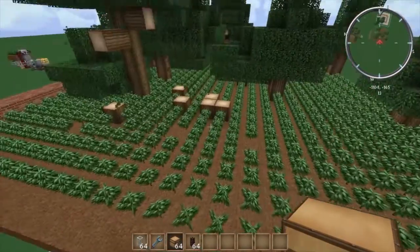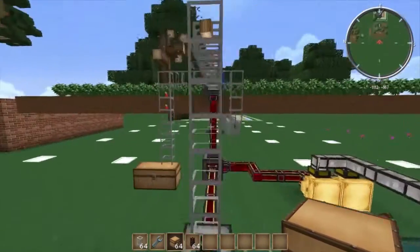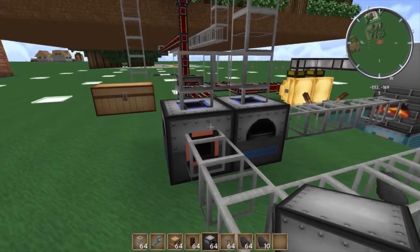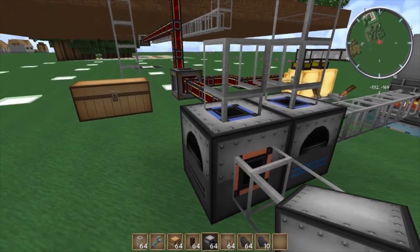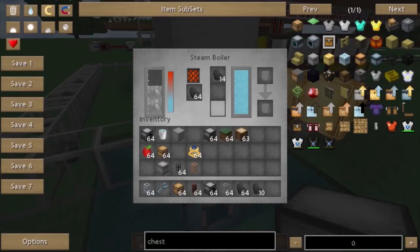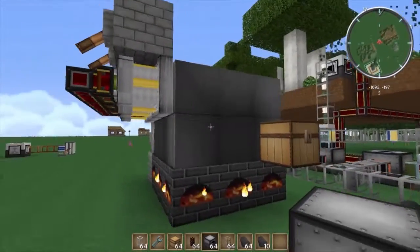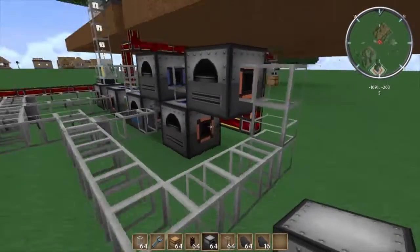This system goes quite fast when fully upgraded. Eventually this system will actually produce more wooden logs than this furnace can handle. The powered furnace will start to overload with wood and you'll have to create another one. Because we've created a farm this big, you'll have to expand further. Eventually your steam boiler will also need to get bigger and bigger, and you'll have to create more furnaces.